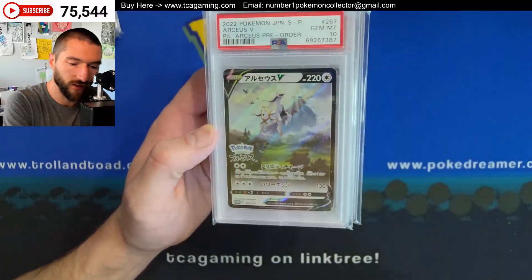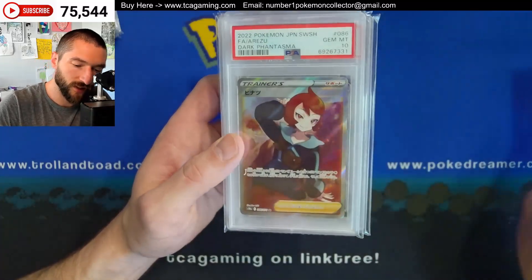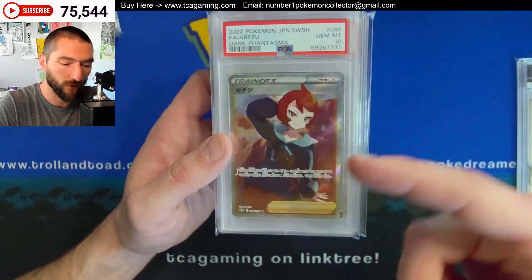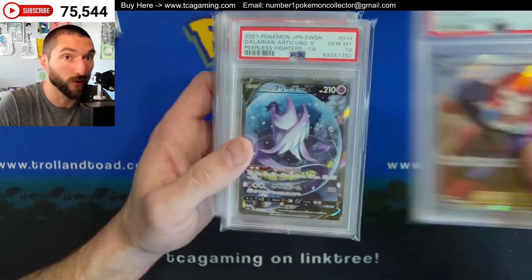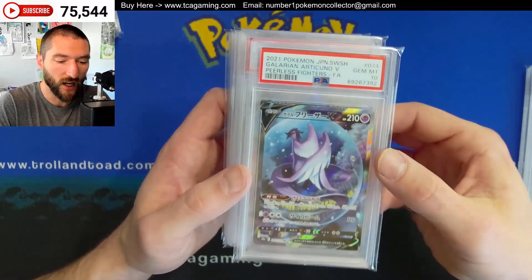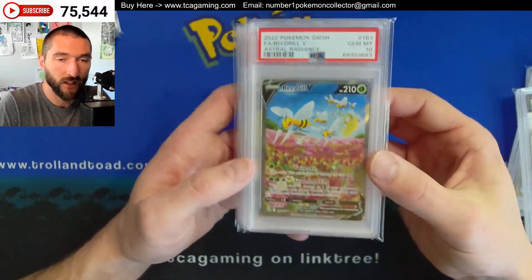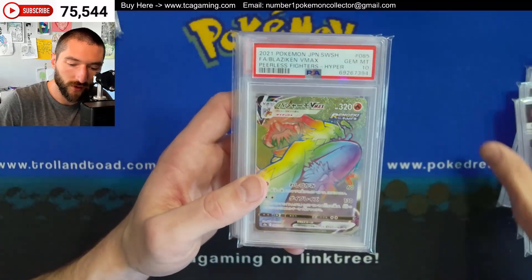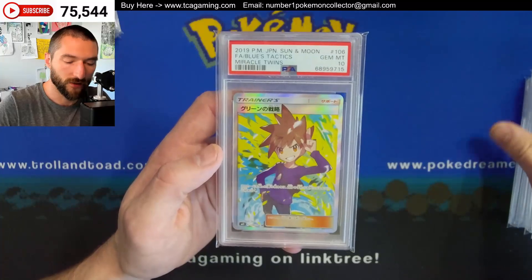We're gonna start off right here with the Arceus V. It's the pre-order promo — Gemintan, got a Norizu. I'm not really familiar with which one of these Japanese full arts are actually going to be expensive. So if you guys see any in here that look like they're going to be pretty high priced, let me know. Looks like we're gonna have quite a few alternate arts, rainbow rares on the English side, hyper rares on the Japanese side.